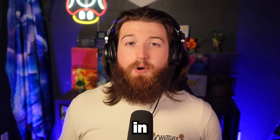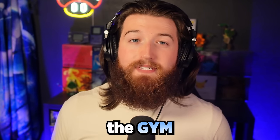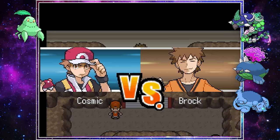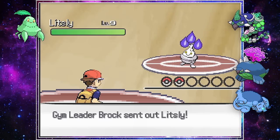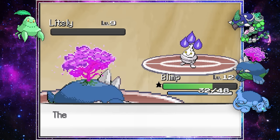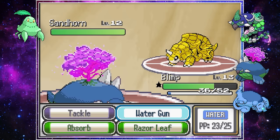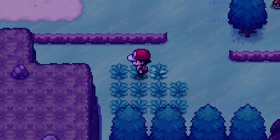While the encounters and Pokemon are randomized, the gym types are not, which means our grass team is actually pretty good for the first couple gyms. Brock's fusion stood no chance against Blimp's Water Gun, and his second Pokemon, a rock-ground fusion, was quickly obliterated, which meant it was time for more shiny fusions.